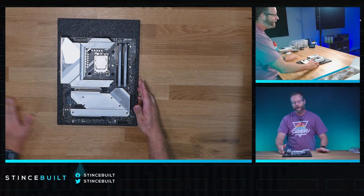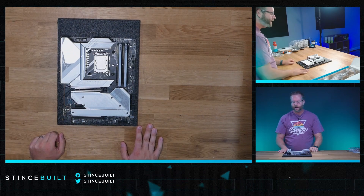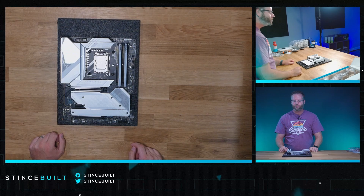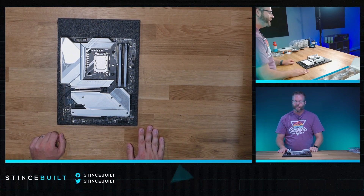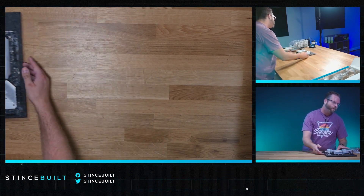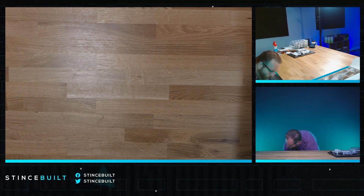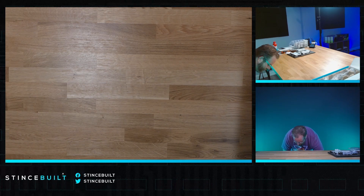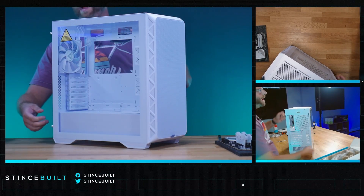Now we have everything here. We have the Z790 Edge Ti Max from MSI, a 2TB NVMe drive, the 14700K in the socket, standoffs in place for the Lian Li Galahad 2 Trinity white 360mm AIO, and 32GB of 6400MHz CL32 RAM from Team Group T-Force Delta RGB. Let's get the case out — the Montech 903 Max in frost white, as they call it. Super pure white color, absolutely beautiful case. A lot of cable management to do on the back.